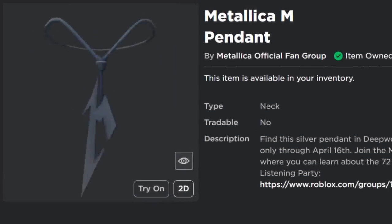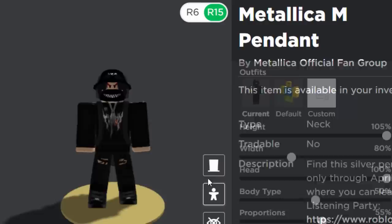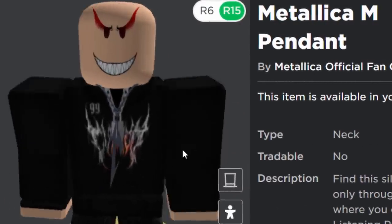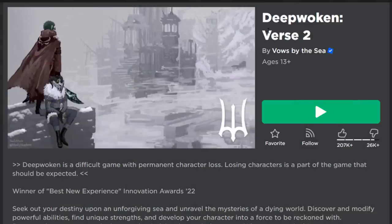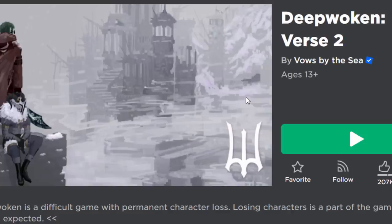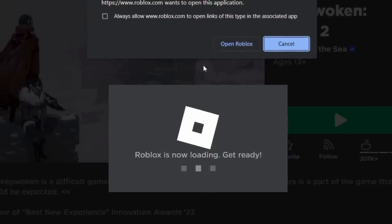The third free item is the Metallica M Pendant. I think this is going to be kind of popular — it looks awesome when you wear it. So a nice little neck accessory. If you guys would like to get this, we need to play Deep Woken Verse 2. I've never played this game before, but I've been told it's very good and incredibly popular. So we're going to join a game and I'll show you what to do.